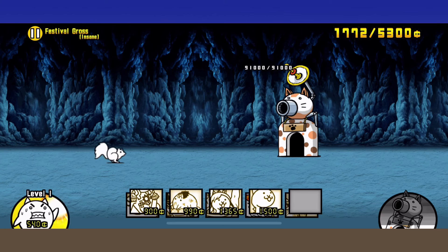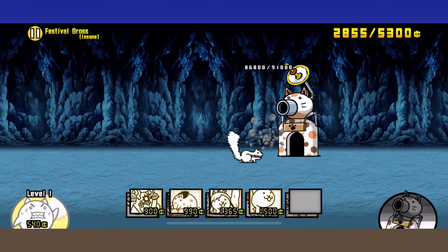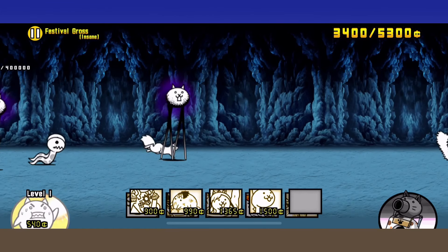Stuff like Castaway, Ring Girl, Dragon, Drama Cats, etc. — pretty much the generic ranged attackers. Add those to your lineup and you're good to go.